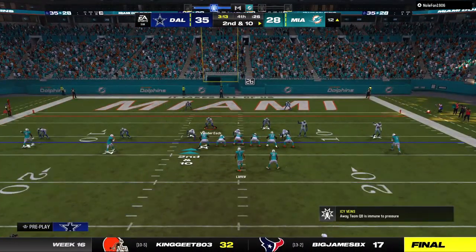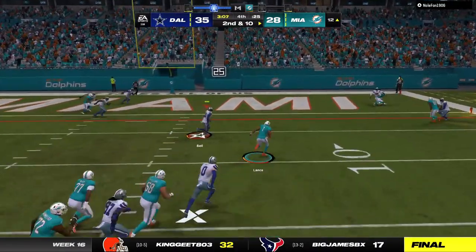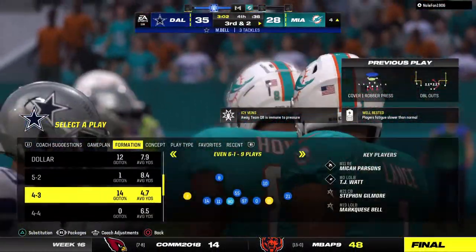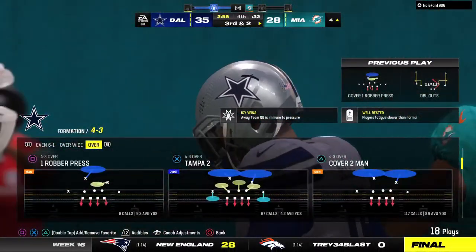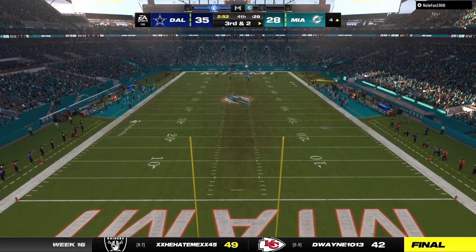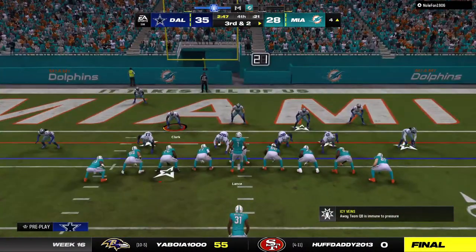Second and 10. Lance looks to throw again and scrambles — he'll come inside the five at the four. He turned that into a nice gain, eight yards closer. It certainly appears the defensive guys are starting to look a little tired while he still has some fresh legs. Not the biggest gain on a scramble, but still some positive yardage on a play that initially looked like a sure win for the defense.